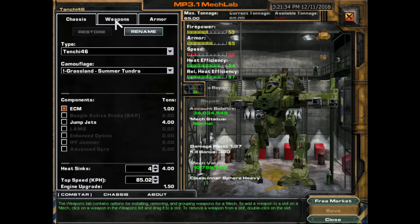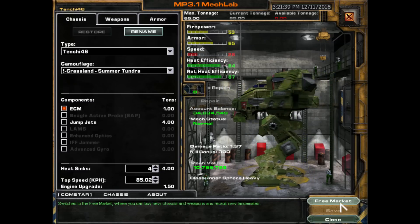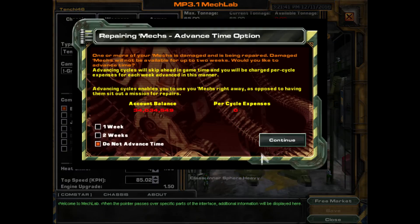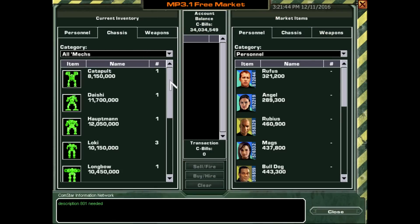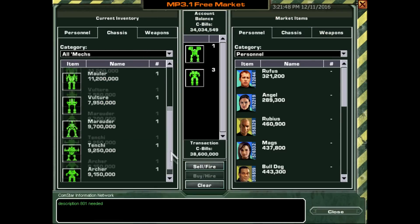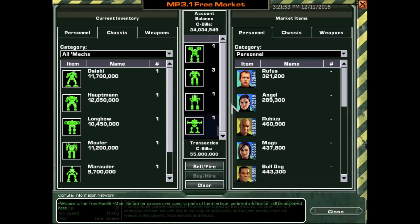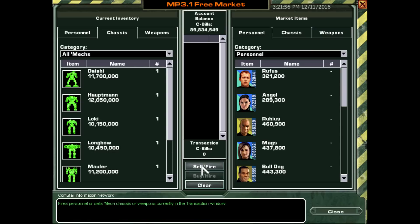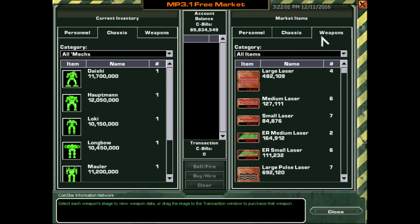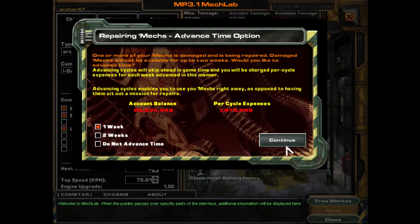I think we can drop things like the Tenchi — it was great while it lasted, the mech was fine, but we'll move on. We've moved into Assault Mechs and we'll keep the Archer. We don't really need to buy anything; we can just sell those off. It's pure profit. Also, we just won't have to pay the upkeep costs while we fly to the next place, which will lower our per-cycle expenses.